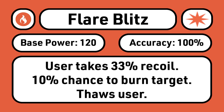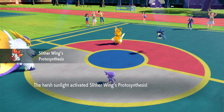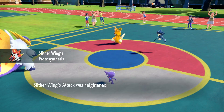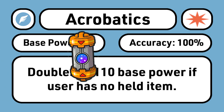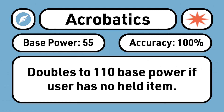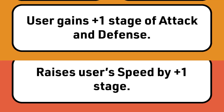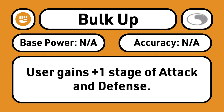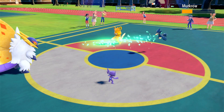As for coverage moves, Flare Blitz is a very powerful choice with great damage in Sun, as the Fire-type damage boost combos with Attack Protosynthesis. Acrobatics is another fantastic option, but pretty much mandates the use of Booster Energy, which isn't necessarily a bad thing. Flame Charge is great speed control plus chip damage so the moth can attack before its enemies. Bulk Up is useful for both its Attack and Defense boosts, too.